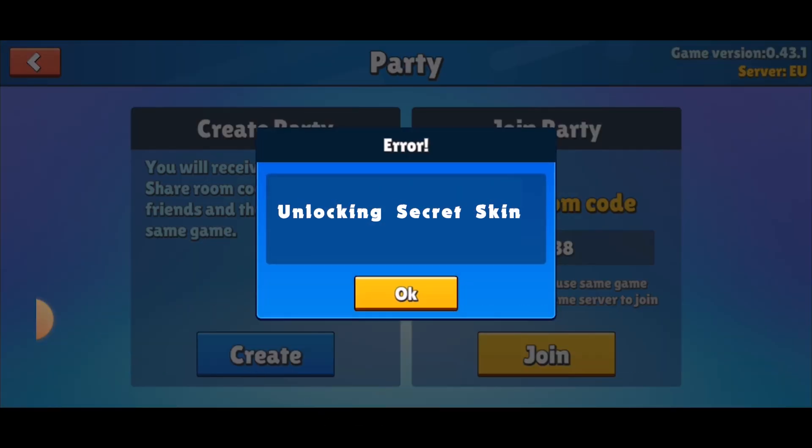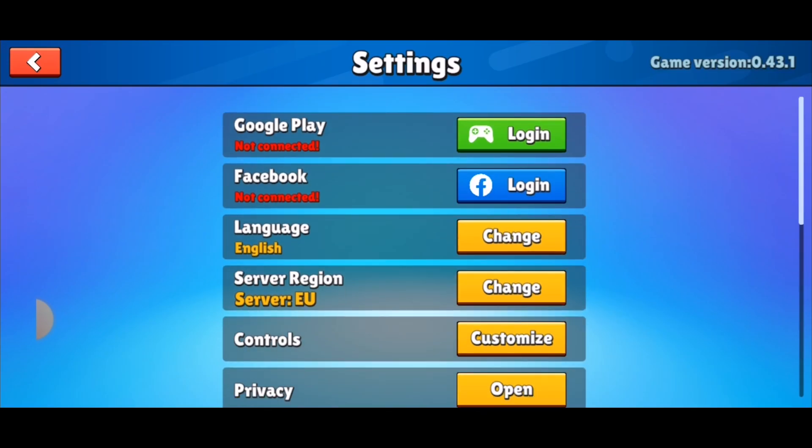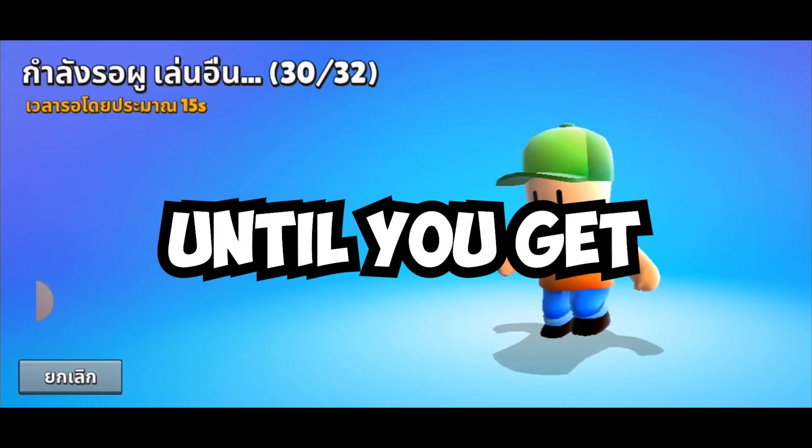This message should appear. Now go to settings and change the language to Thai. Then go in a game until you get Canon Climb.